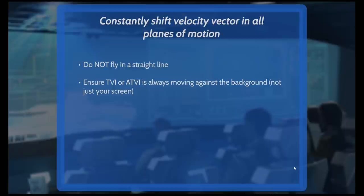Constantly shift velocity vector in all planes of motion — do not fly in a straight line. Flying in a straight line is flying in one plane of motion. The only thing worse than that is not moving at all — zero planes of motion, stationary — that's the easiest target. The second easiest target is somebody flying in a straight line. To accomplish this, ensure the TVI is always moving against the background, not just your screen.